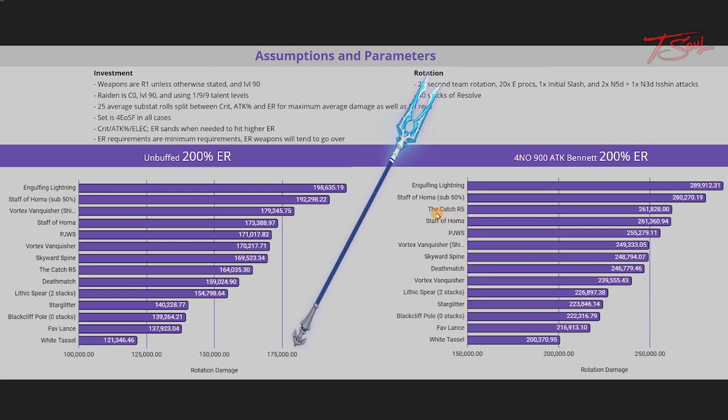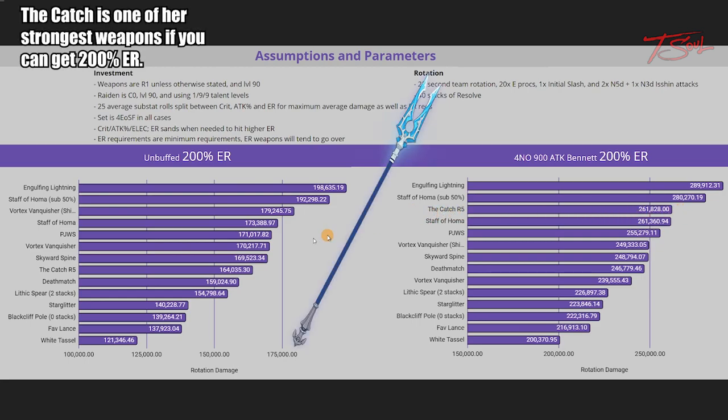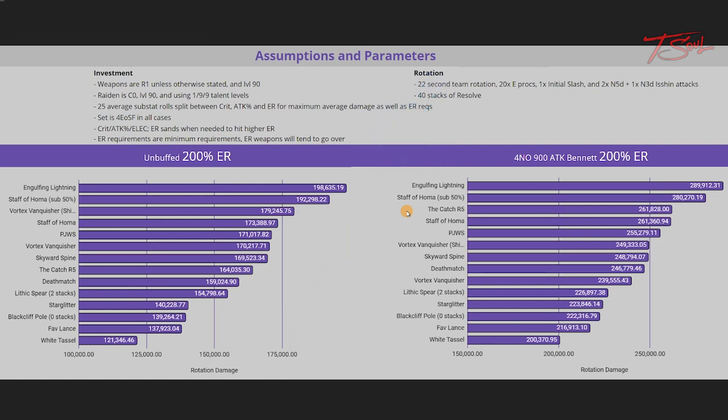The overall rankings between the two charts don't change much except for one catch — and that is The Catch again. The new free-to-play weapon obtained from fishing becomes extremely strong if you have a team that can provide a nice attack buff. This weapon is obtainable by anyone since it is tied to the fishing system and not a time-limited event.